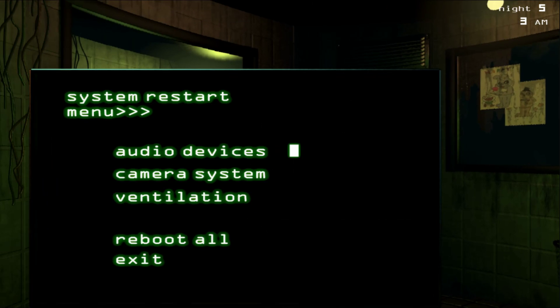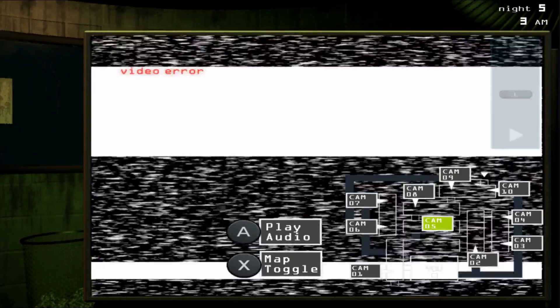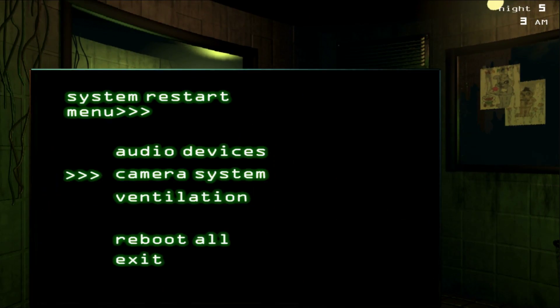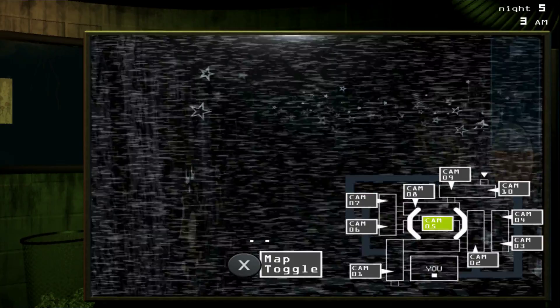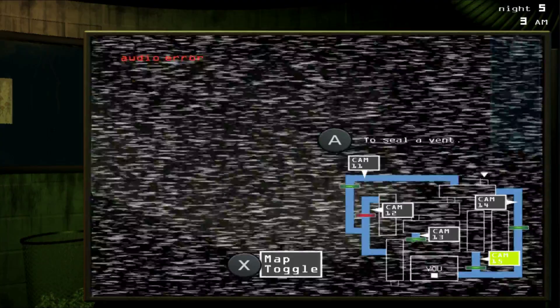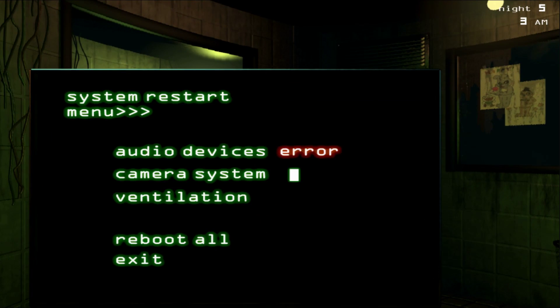Okay, where is he? Phantom Freddy. I don't know where he is because the vents were going off. He's here — he's at Cam 2. All my systems are dying. He's like at Cam 5. He's closer. Oh, that's not what I wanted. Oh my gosh. Well, this is a big boo-boo. He's probably out the window.